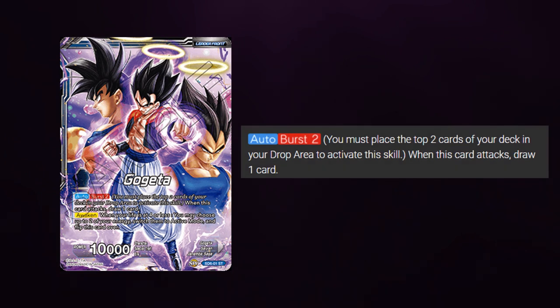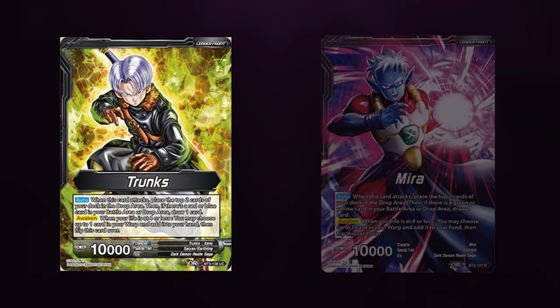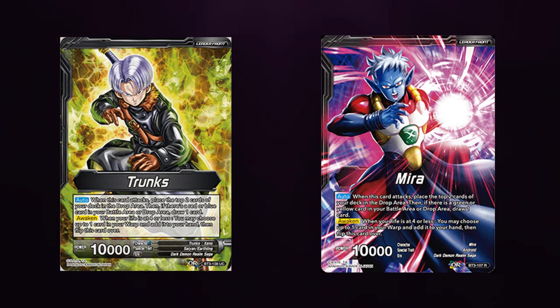On Gogeta's normal side, his auto says Burst 2. You must place the top 2 cards of your deck in your drop area to activate this skill, and the skill is: when this card attacks, draw 1 card. So the cost of Burst is to place the top cards of your deck into the drop area to activate the effect. This effect is very similar to past black leaders such as Trunks and Mira, though the effects will vary.